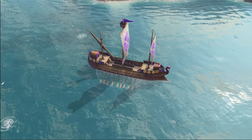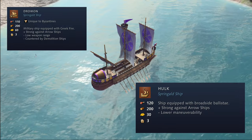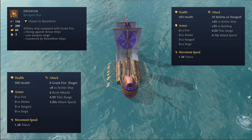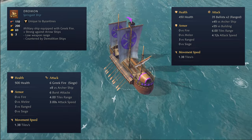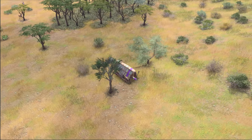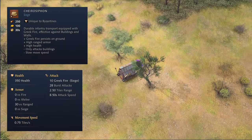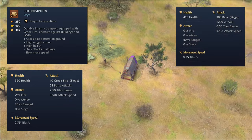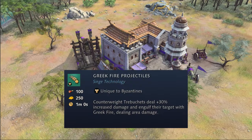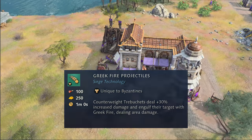Looking at the dock, the Dromon replaces the Springald Ship for the Byzantines. The Dromon costs slightly less food compared to a normal Springald Ship and twice the amount of gold. It also comes equipped with a Greek Fire attack instead of a Ballista. While this does come at a reduced range, the Dromon comes with 50 more health compared to the Springald Ship. How exactly this plays out on water remains to be tested. Next up, in the Siege Workshop, the Kirosiphon replaces the Battering Ram. Coming equipped with Greek Fire, this unique siege unit does quick work of buildings and also does damage to units standing in its path. Costing 100 additional gold and having weaker defenses than a normal Ram, this unit still provides a lot of value through its unique attack. The last remaining unique upgrade for the Byzantines is Greek Fire Projectiles. Replacing Geometry, this upgrade increases the damage of Trebuchets by 30% and further adds a Greek Fire AoE effect to their attacks.